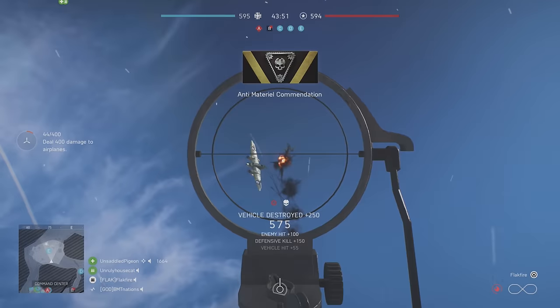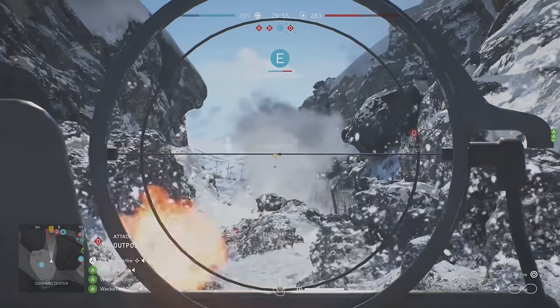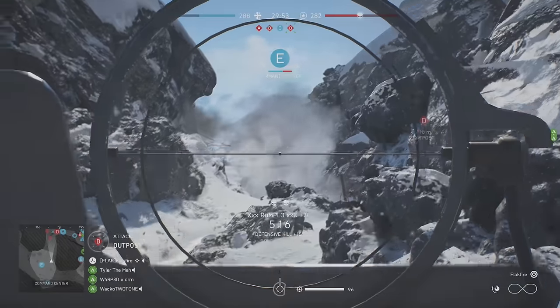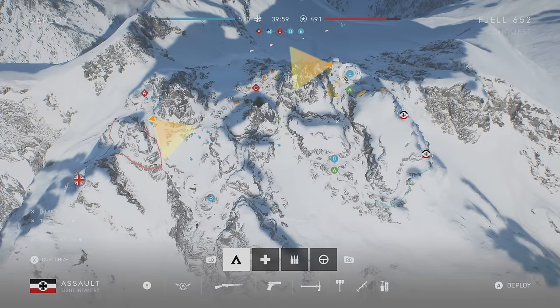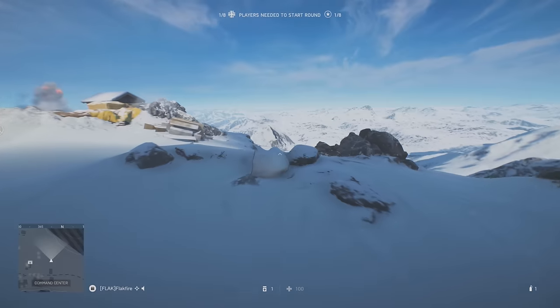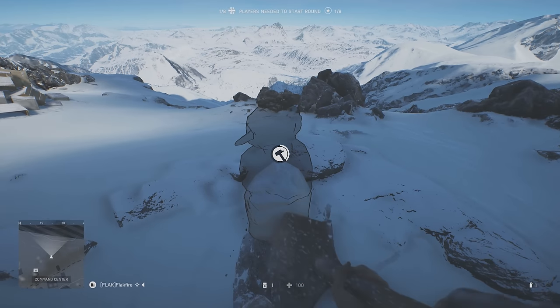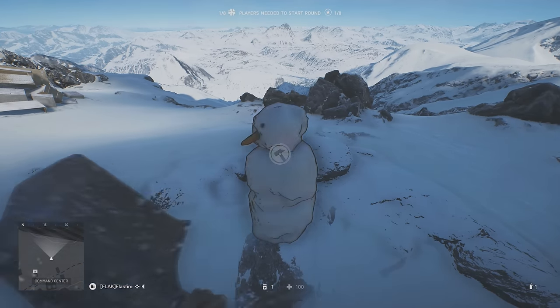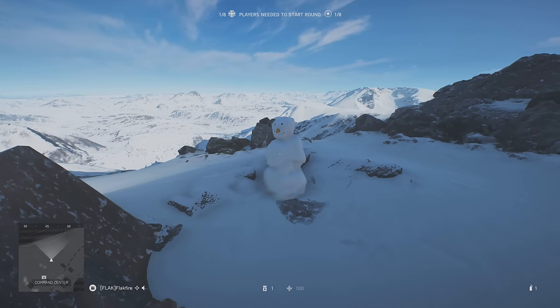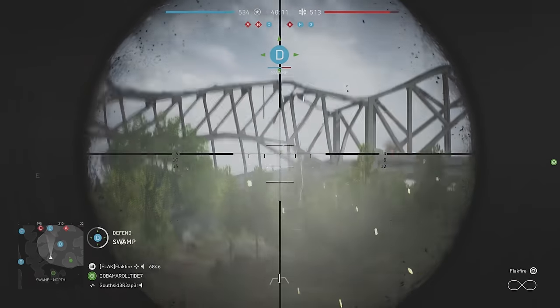Anti-aircraft guns are useful against enemy air threats, but they can also be turned against infantry, particularly on Edward. There are also several heavy machine guns on Fjell that are worth your time, and those guard Edward and Alpha. If you're a seasoned support, you probably discovered the snowman on Edward as well. And while these fortifications are quite out in the open, the anti-tank guns on Twisted Steel are perhaps the best example of secret fortifications in Battlefield V.